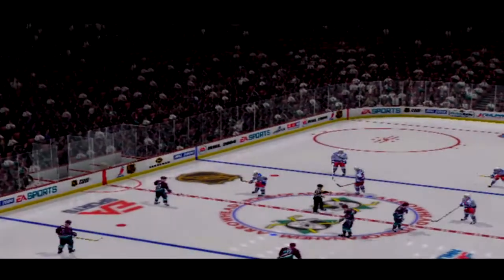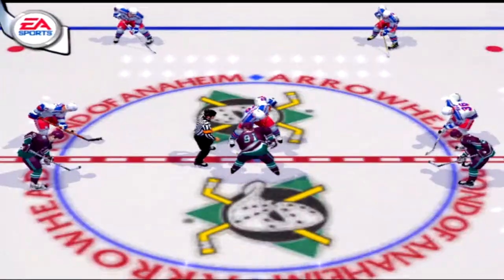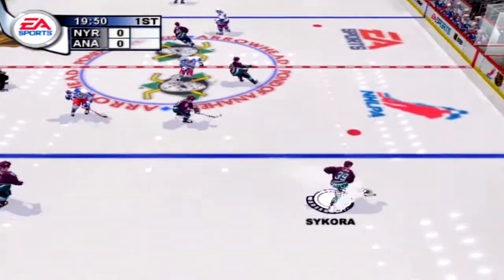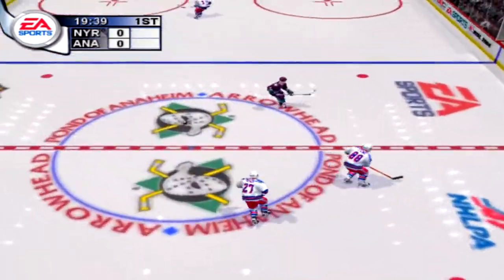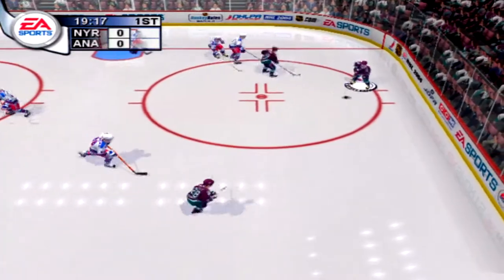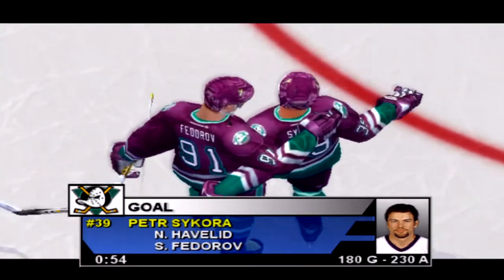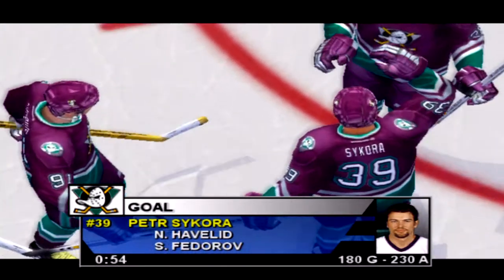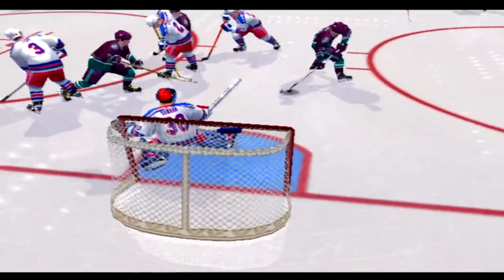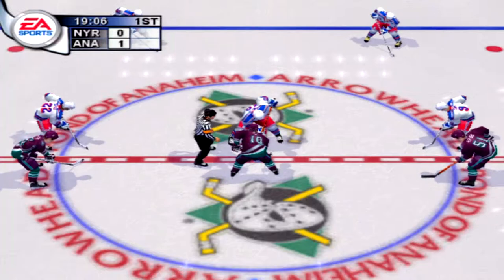With exhibition games you never quite know what you're going to get — only one real way to find out. Let's drop the puck on the New York Rangers and the Mighty Ducks of Anaheim. Sikora had the puck, Hovland blocked. That was an absolute laser beam that found the back of the net — New York led with an early goal.